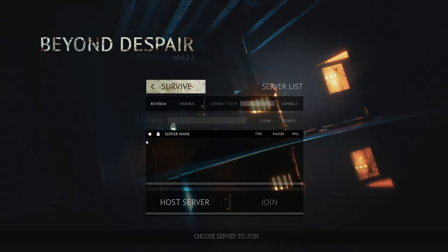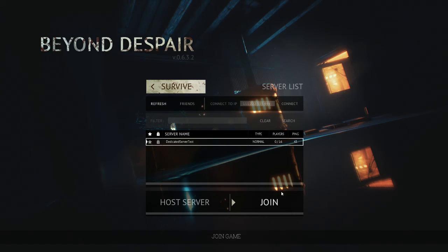So if we click on survive and click on join game, this is the main issue I've had with this. I'm not sure if it's out on Steam or if it's early access, but sometimes it's hard to get onto a server. We've got a dedicated server test right now but no one's there. There's not many servers to actually join for some reason.